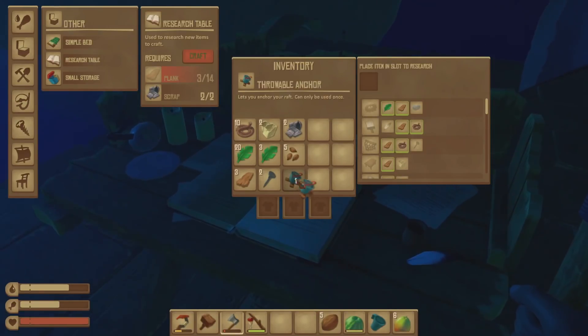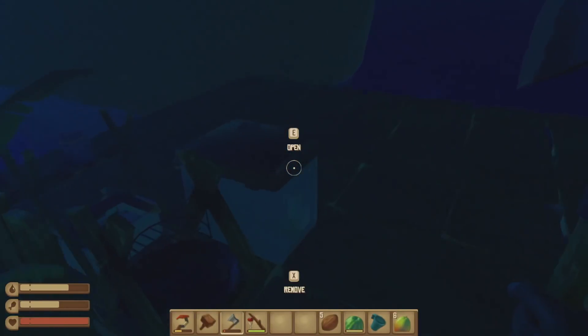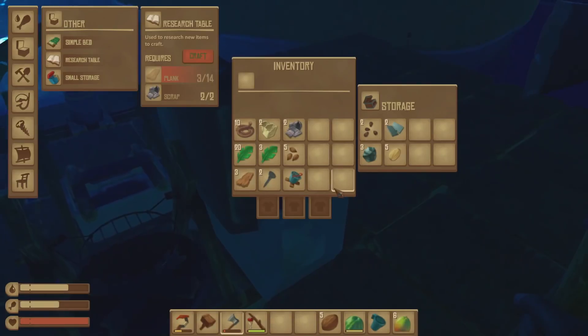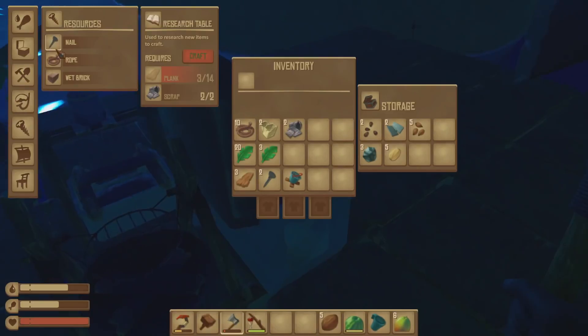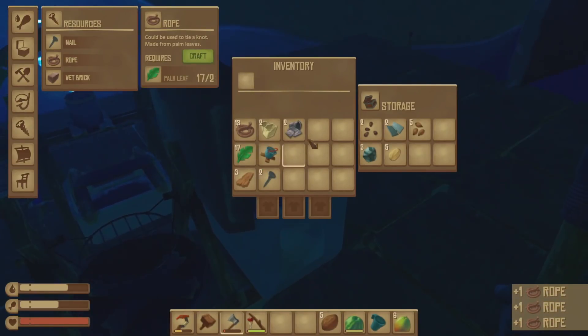I think we're doing pretty good. Our raft is looking good, we've got some good stuff built. We've got storage, we've got food, we've got a fishing rod, we can get water, we can cook our food, we've got a research table. We just want to keep building out our raft and seeing what else we want to make.